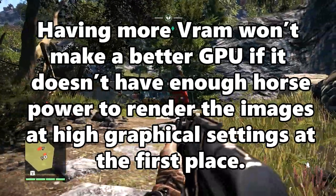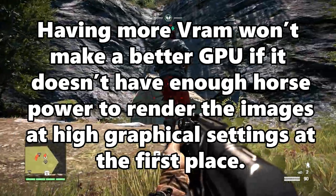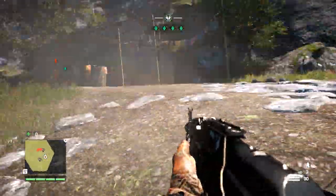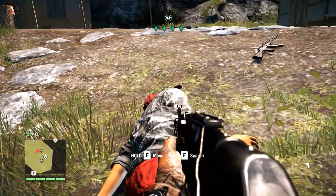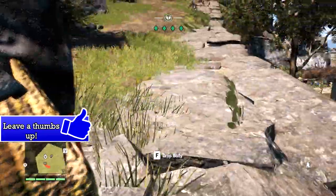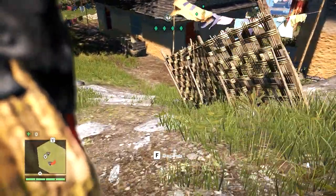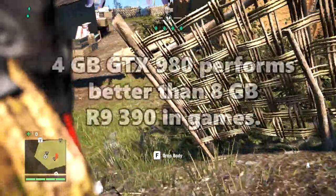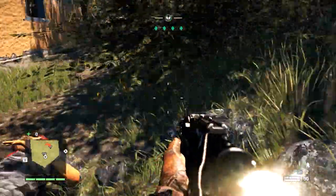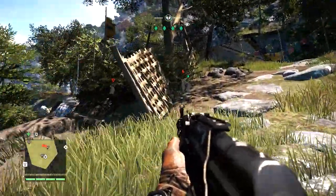Also, having more VRAM won't make a better graphics card if it doesn't have the horsepower to render high graphical images at a decent framerate in the first place. Putting 4GB of VRAM in a budget graphics card like the GTX 750 will not make any difference in gaming performance because it doesn't have enough horsepower to run games at quality settings that would use 4GB of VRAM. An example of more VRAM not meaning more performance is the R9 390 — the 4GB GTX 980 performs better than the 8GB R9 390 in games because the GTX 980 has more graphics rendering power.